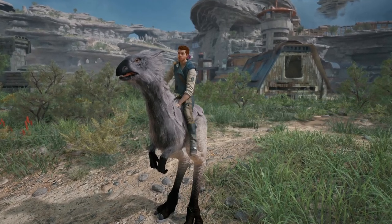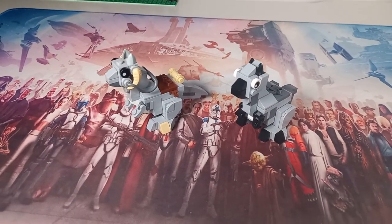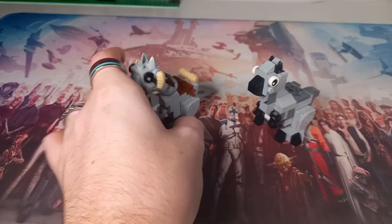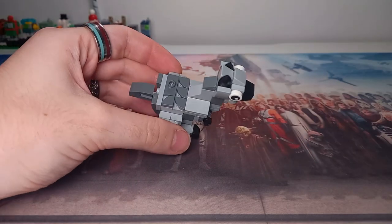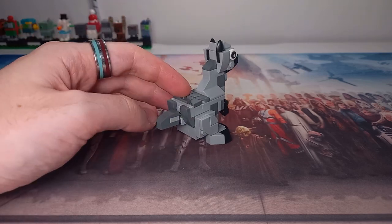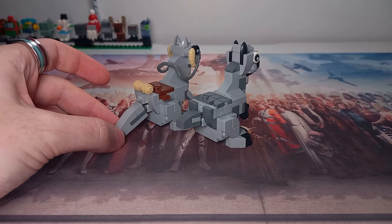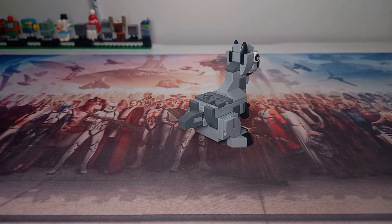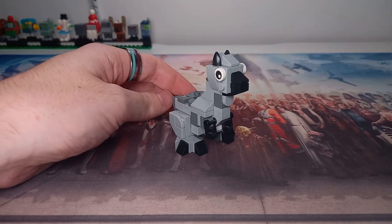I am terrible with pronunciations on this channel, so I don't really know how it's said. But you can definitely see where the inspiration from the Tauntaun has been taken. I've recoloured some of the pieces to get the black ears, the black mouth, the black hands, and also the black feet. I've switched up a few things — the Tauntaun's tail is four studs, but the Neko's is only two. It doesn't have the backpack or the saddle because it is still a wild creature. Even when we tame it to ride it in the game, we're not saddling it up.